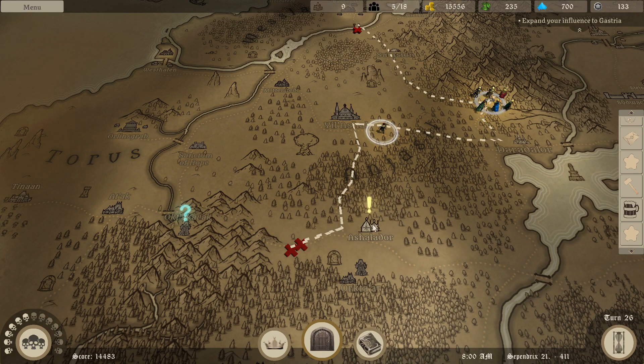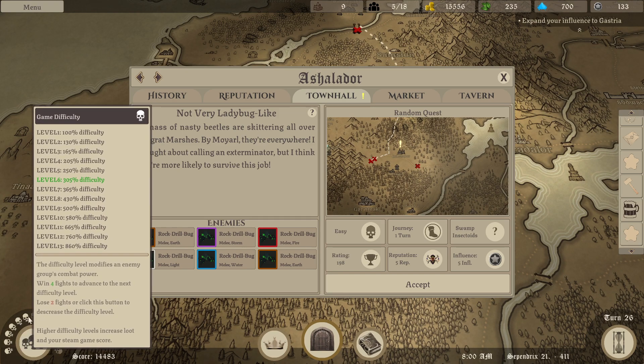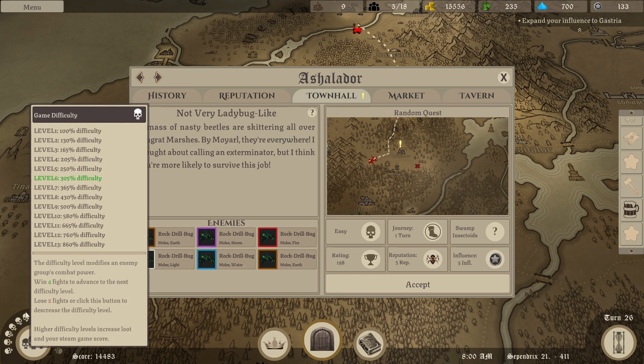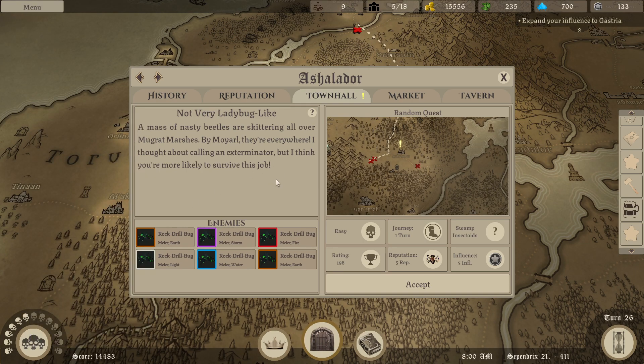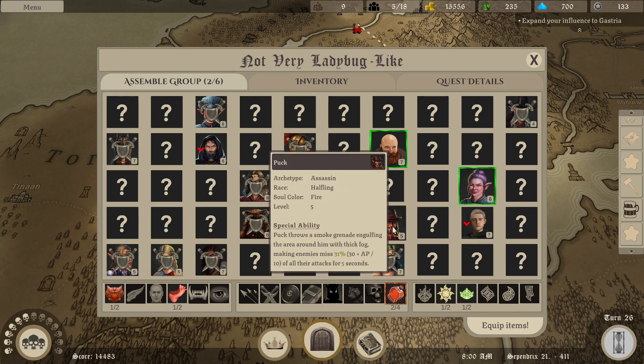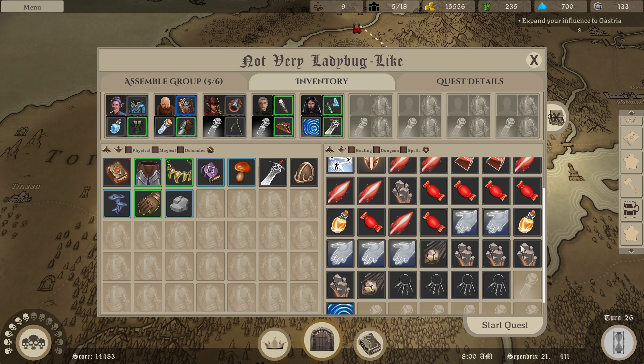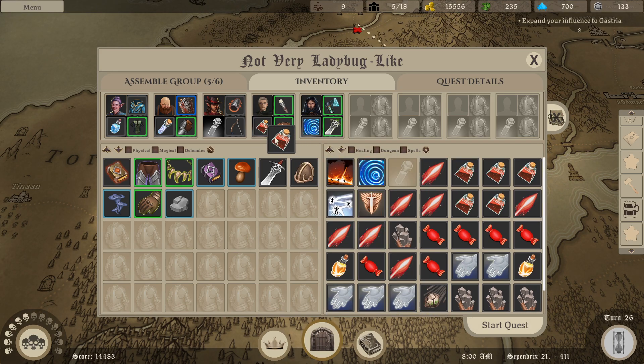So I have five party members left. I might be able to take this on. If I can't, I'll just pull everyone back. I don't think there's really any consequences to failing a quest besides the skull counter going down. 305% difficulty. Not very Ladybug-like. A mass of nasty beetles are skittering all over Mugrat Marshes. They're everywhere. I thought about calling an exterminator - I think you're more likely to survive this job. I hope so. A couple of supports - unfortunately this fighter isn't recommended, but it's going anyway. Just healing potions on most everybody here.